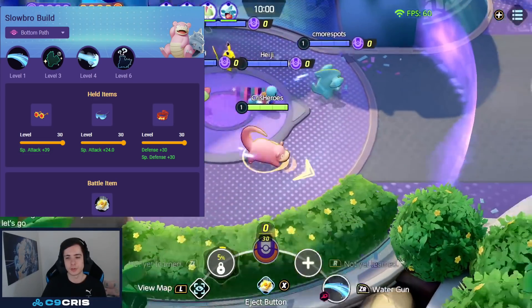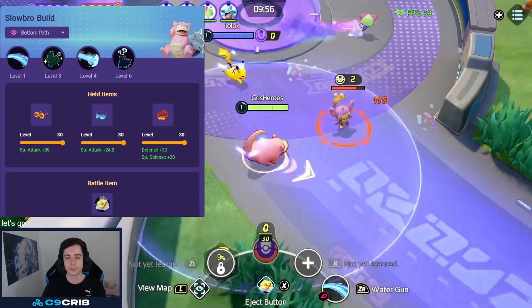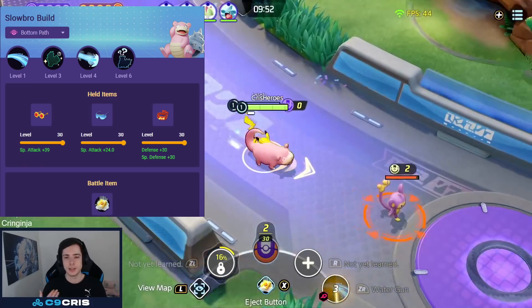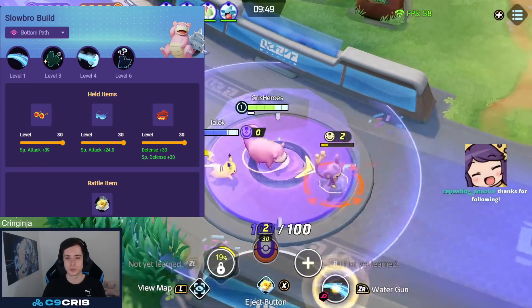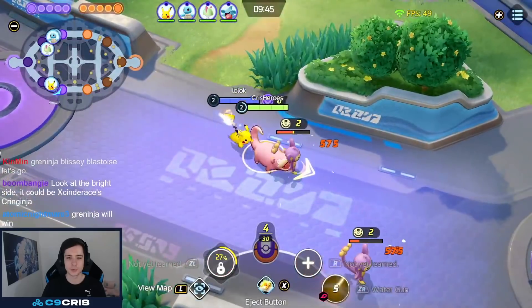So what it does is pretty much you shoot all the steam in front of you. If you hit someone, they get slowed, they take damage, they get burned, and it creates an area that also burns people around them. And it also decreases enemy attack by 40% now, from 30 to 40%. I think that's something that's very good in the current meta, because there are a lot of attack Pokemon.